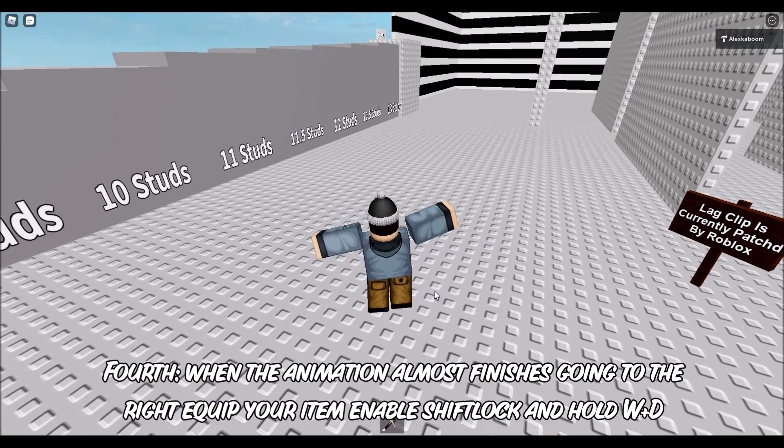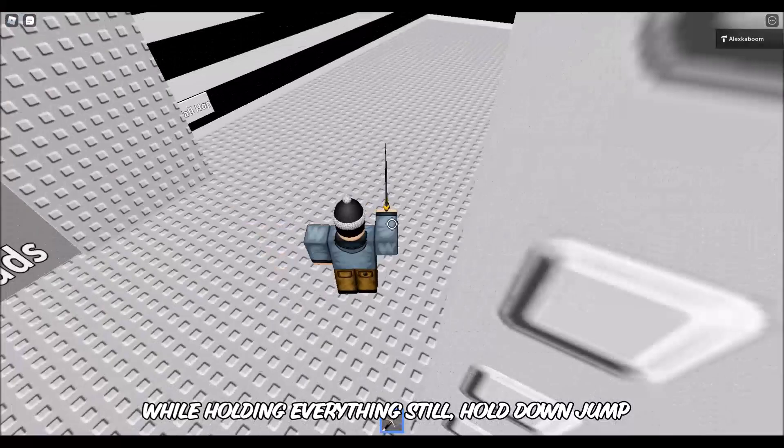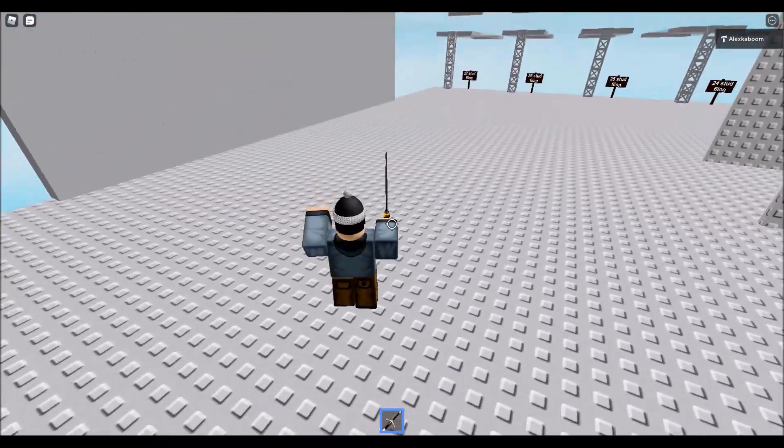Enable shift lock and hold W and D. While holding everything, still hold down jump. Then you should feel like you're going a little bit faster than usual.